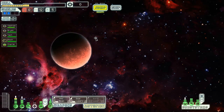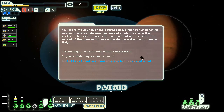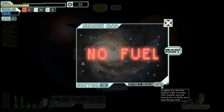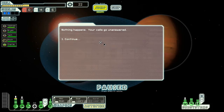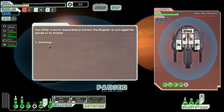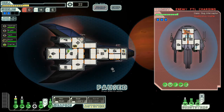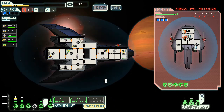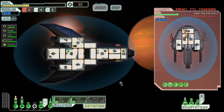We need to go to a distress beacon because we don't have any scrap to pay for fuel. Send the rock crew member in — we get 22 scrap, one drone part, and two missiles. No fuel. Negotiate, which pisses him off. Problem — we do not have the power to actually fight this guy. We have no way to get through his shields at all. So we're just going to kind of sit here and wait for him to jump, and then we get to go back to waiting.